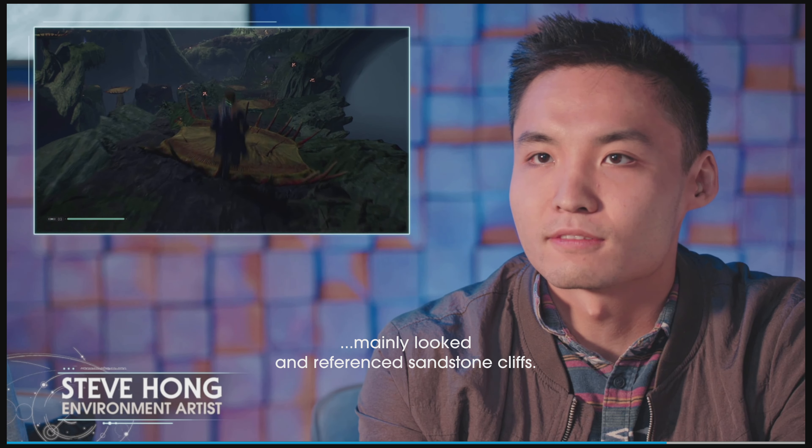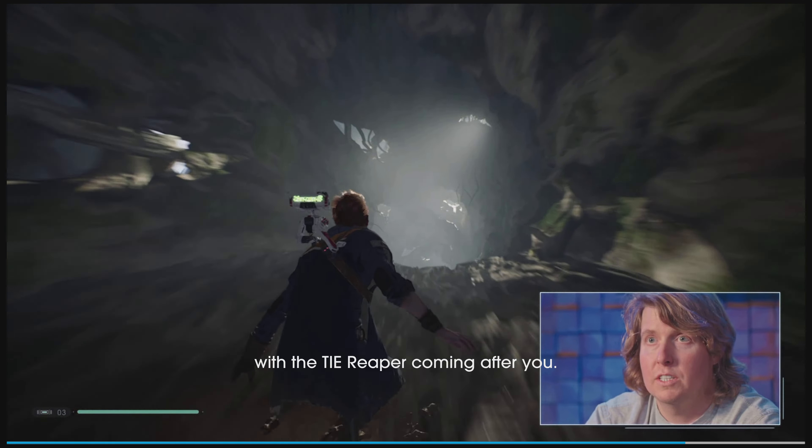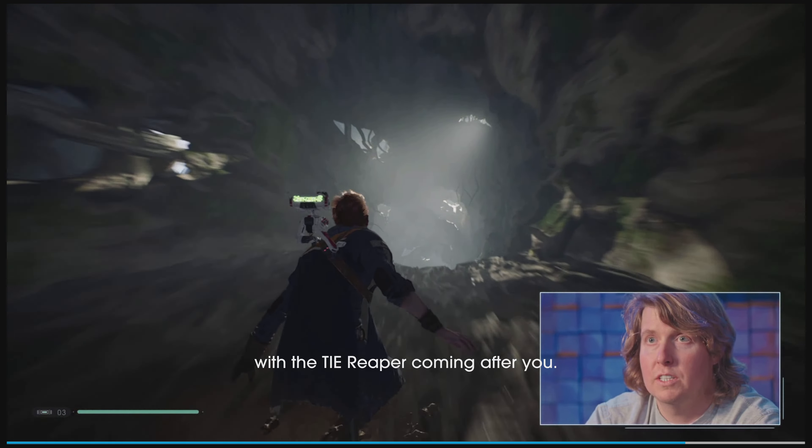The Origin Tree is a unique foundation for Kashyyyk that you haven't seen before — you're used to seeing the more beach areas. This is a different side of the planet where the Origin Tree reigns supreme. Its roots stretch across the entire vista and you feel its impact everywhere, making it a landmark you always know to head toward. The idea of this mother tree with roots extending through the jungle shows how it's being severed — if you follow the root system, you can see it coming into contact with and being destroyed by the Empire.